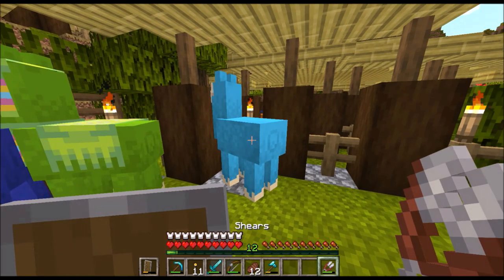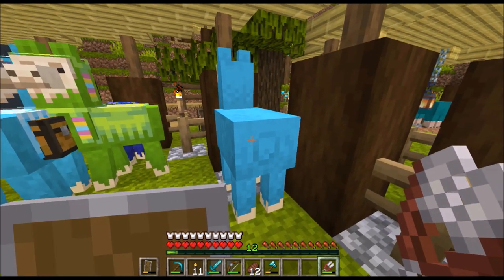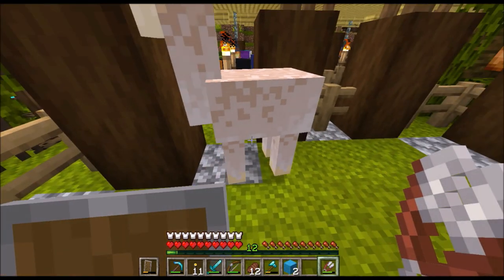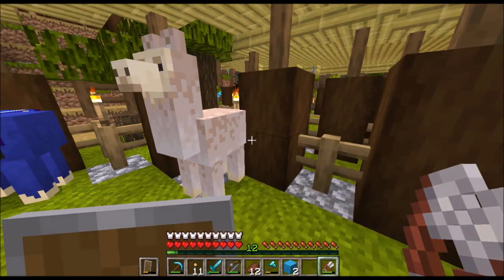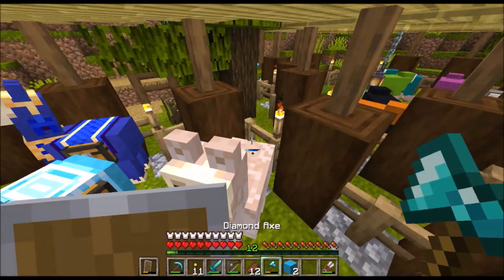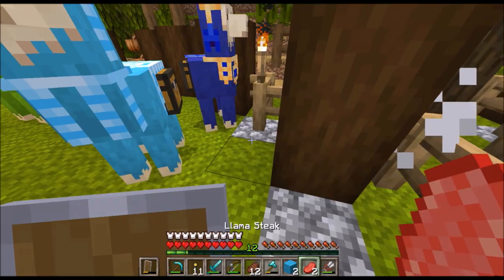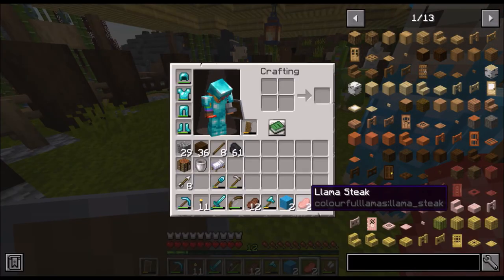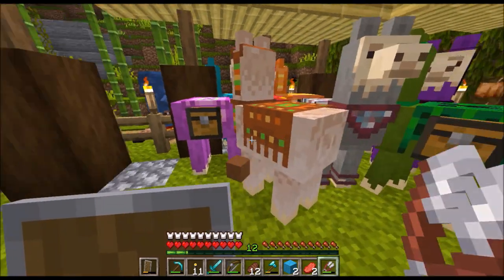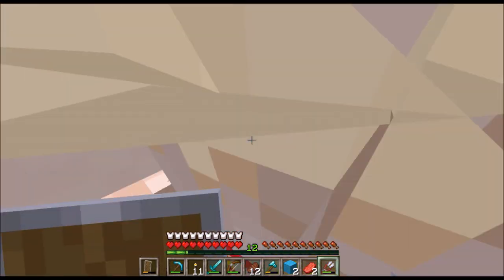The whole point of dyeing these llamas is so that you can shear them — watch what happens when I shear him. They get very interesting looking. You can also now farm llamas for food. So sorry buddy, but I have to show everyone what you can do. They drop llama steak.